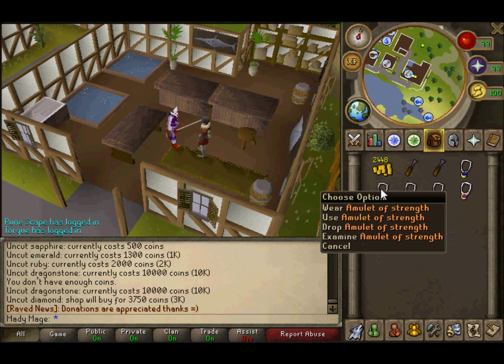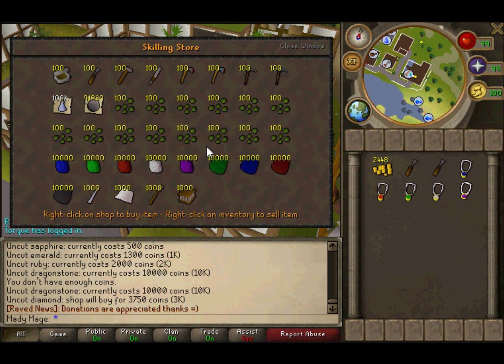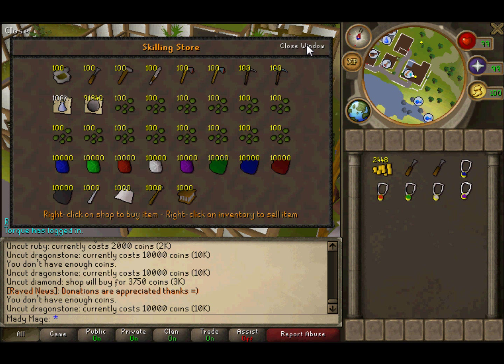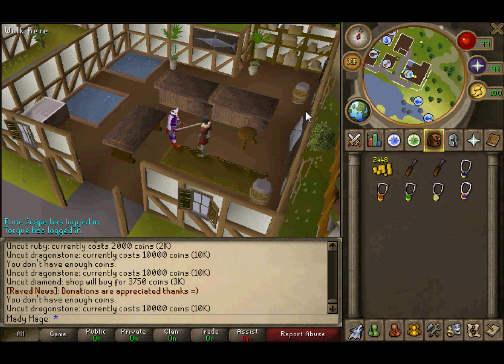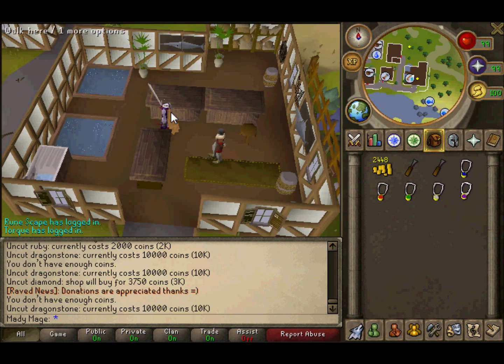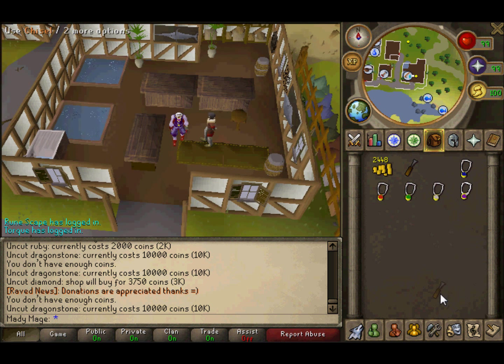You just make amulets and then amulets of glory all the way to level 99. They are 10k each, so it should cost you around 25 million for 99. That's pretty much all I can tell you — just make sure you're at a bank and have your chisel set up.